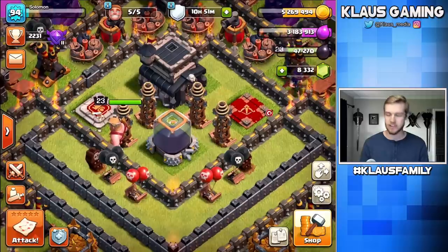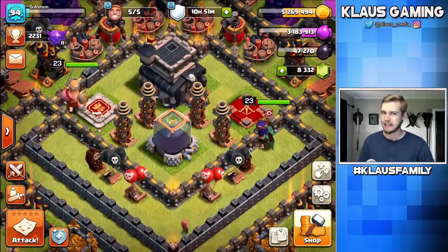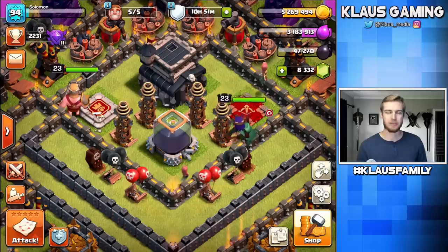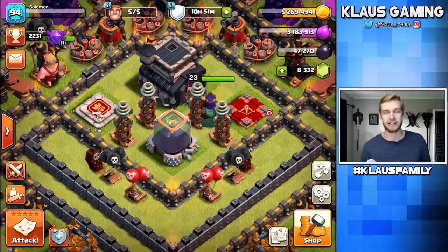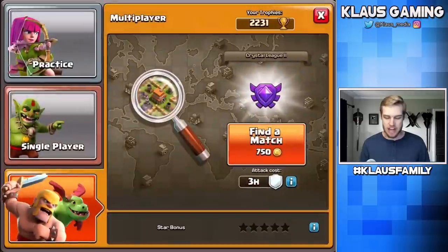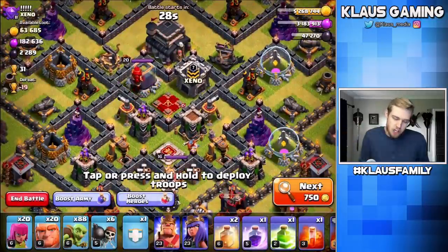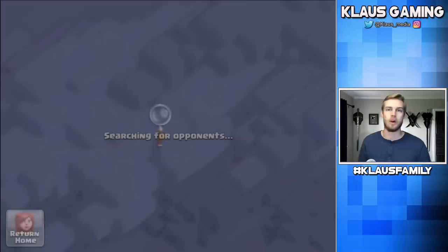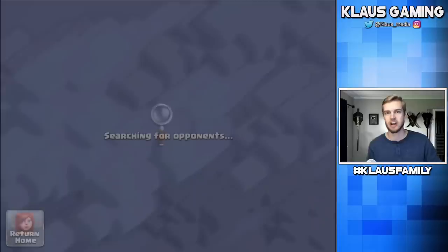So guys, today it is all about trying to get a hero upgraded. I know I don't have a lot of dark elixir, but I have a feeling — and the title in the thumbnail probably already answers the question — but I have a feeling that we're going to be ending up with plenty of dark elixir. So let's just bounce in there with the goblin knife and stab a base, and the dark elixir will ooze out. And that's a wonderful visual, isn't it?